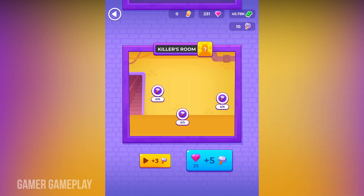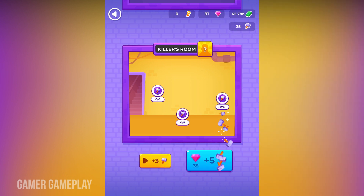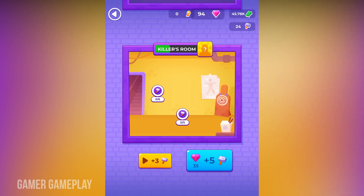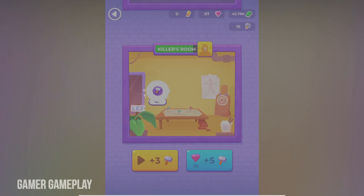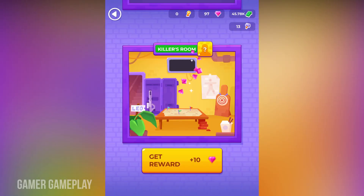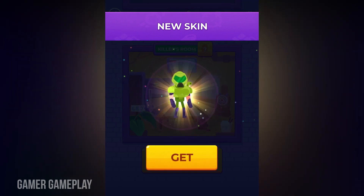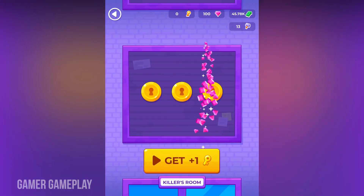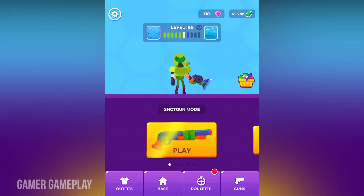Hello everyone, welcome back to my gaming channel. I am playing Hitmaster and there is a new update. The base mode is unlocked, so I am going to open the killer room — we need the hammers for that. The new skin is unlocked, so I am going to play with the new skin and get rewards — only 10 diamonds.